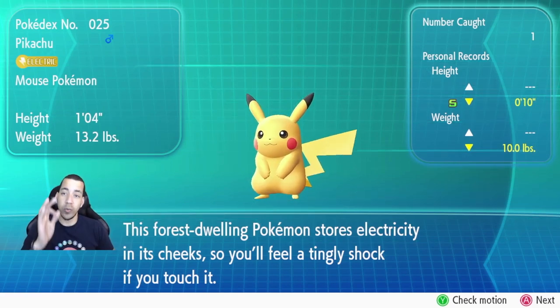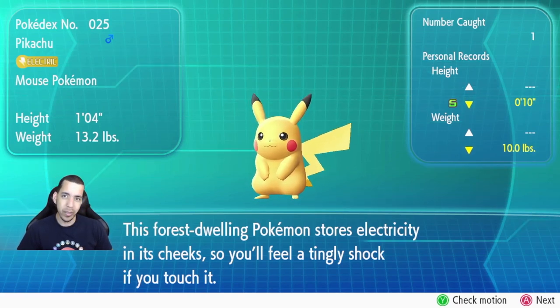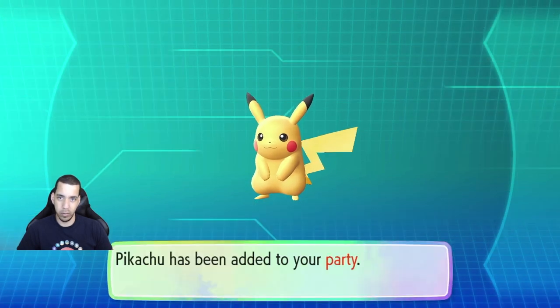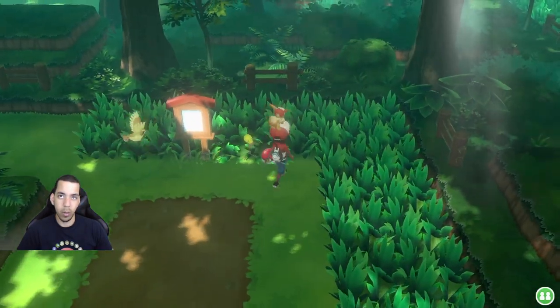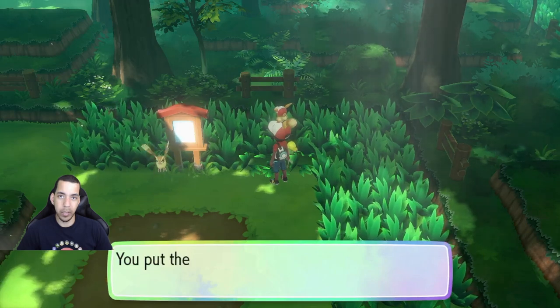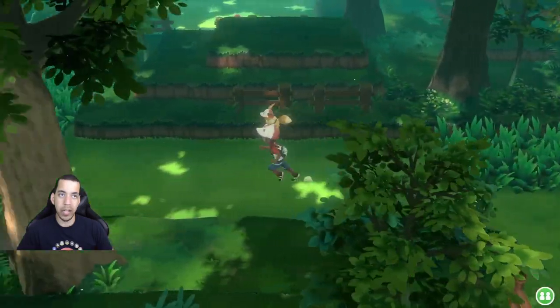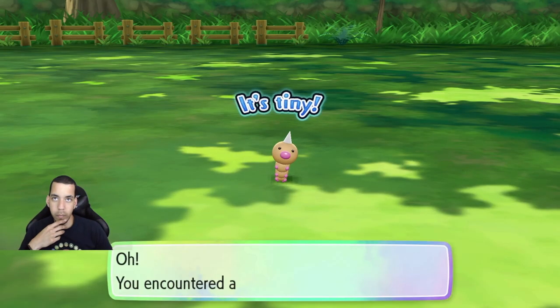'If this forest-dwelling Pokemon...' Is that because it's a mouse? 'Stores electricity in its cheeks, so you feel a tingly shock if you touch it.' Is that because it's a mouse? Wait, is that thing... is that Bellsprout trying to get me? I got the dodges! There should be another... what's special about this guy? It's tiny!